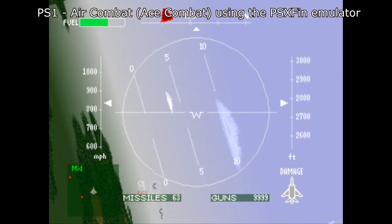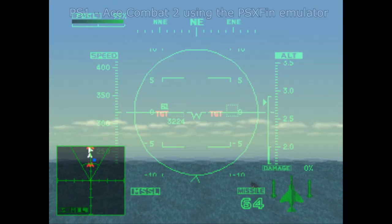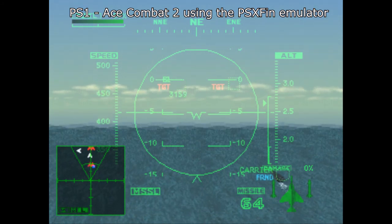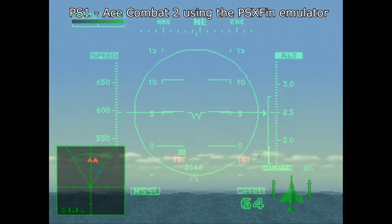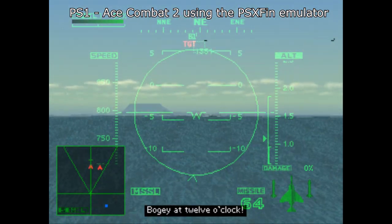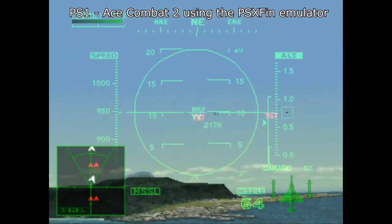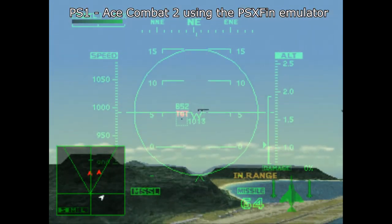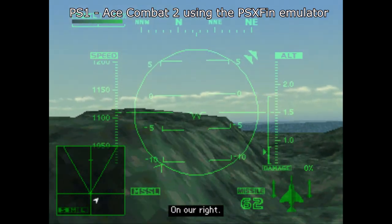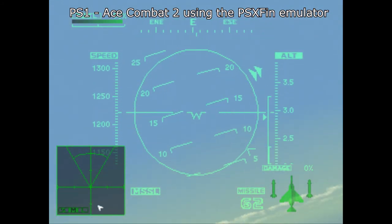Now showing some gameplay footage of Ace Combat 2. We're into gameplay and it all works fine. It's a great game, really showing its age like the other one, but at least the ground now has textures — so that's a bonus. Remember to set your controls to anything but novice, otherwise you get this horrible left-to-go-left, right-to-go-right control system. It's terrible.